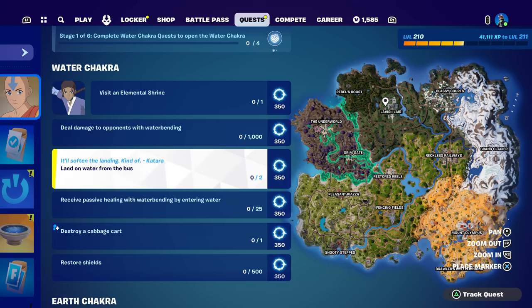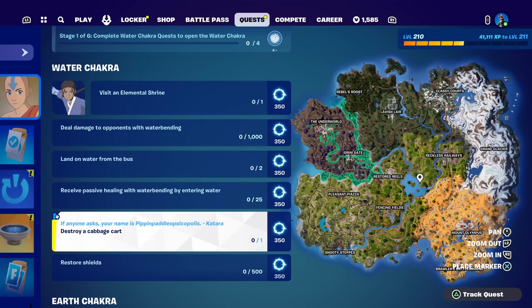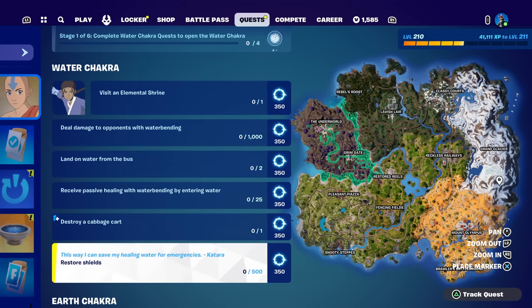Land on water from the bus — plenty of water on the map. Achieve passive healing with Waterbending by entering water, pretty easy. Destroy a Cabbage Cart — this one's assistable but it doesn't show you where they are. And then restore shields. These are super, super easy.